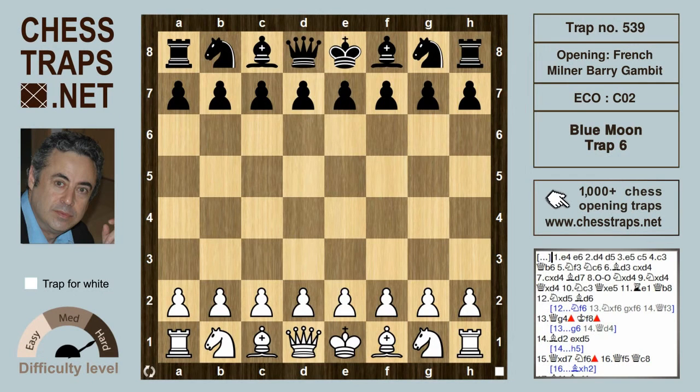Hi, this is the last in our series of traps on the Milner Barry. This is Blue Moon number six, in which we will examine Black's immediate Queen b8 retreat rather than her temporary stop-off on d6.